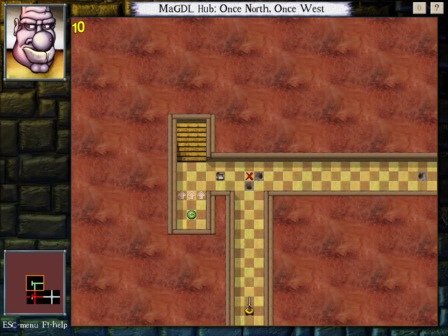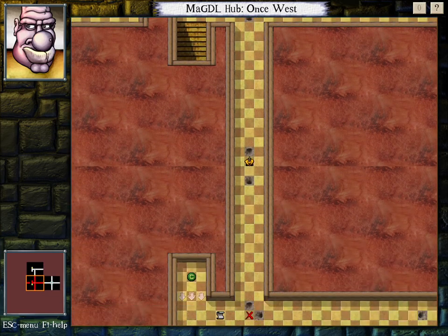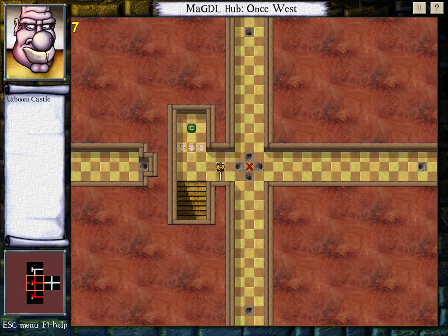Hello, I'm back. I'm going to do another level. Let's go this way. Whoops. This tunnel's up too quick. Kaboom Castle.